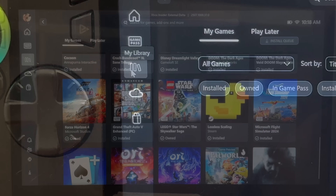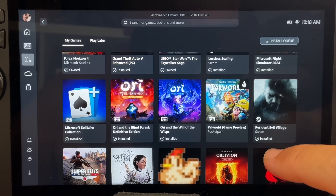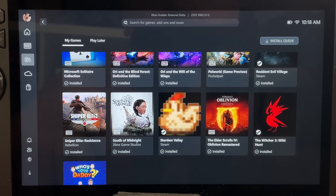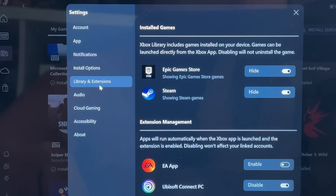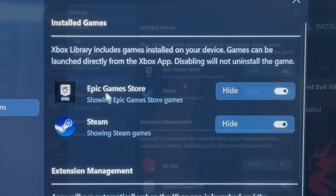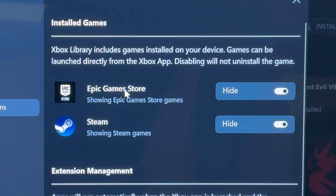If we head into the Library tab, all of our Steam games will now sit right here alongside our Game Pass and Xbox Play Anywhere titles. If we head into Settings then Library and Extensions, we can see that Steam and indeed other third-party launchers like Epic Games can now be toggled on and off to launch their respective games within the Xbox app.